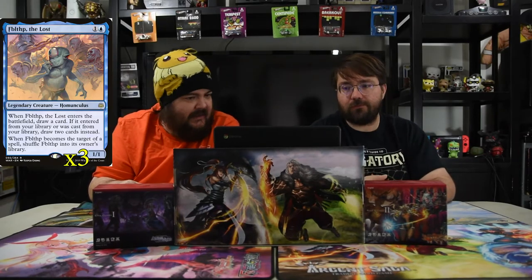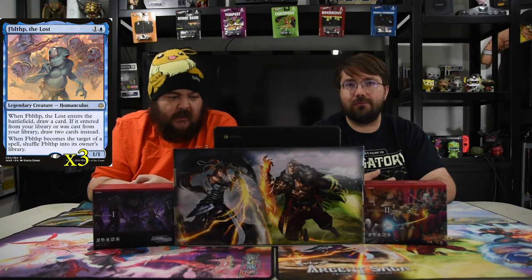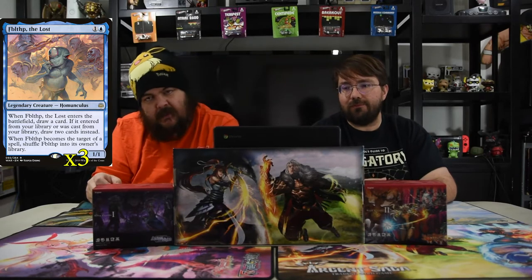Next up is The Lost, the little homunculus that could. He's a blue and one for a 1/1, and whenever he enters the battlefield you draw a card. If he entered from the library or was cast from your library, draw two cards instead. When he becomes the target of a spell, shuffle him into his owner's library.